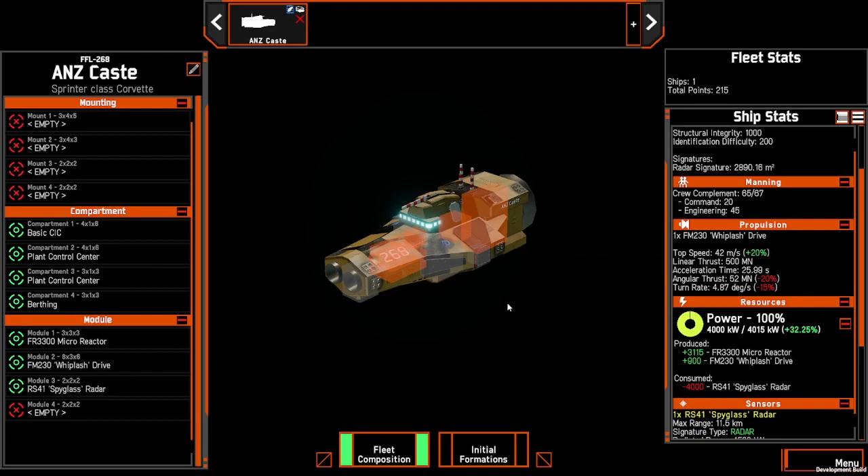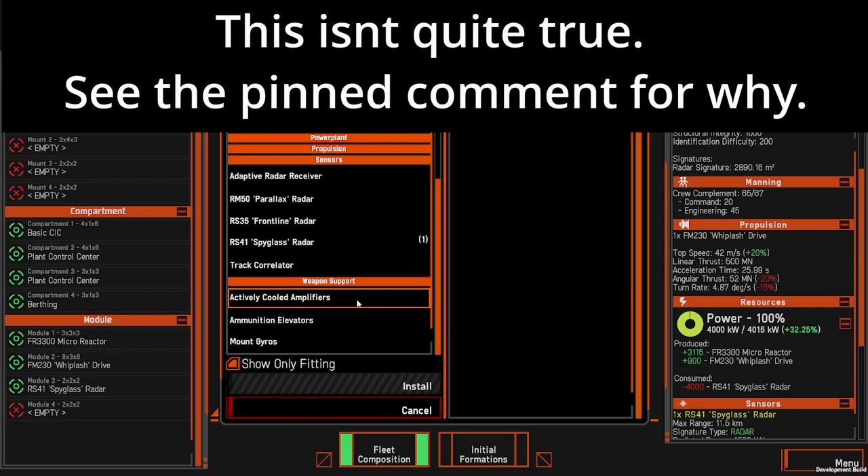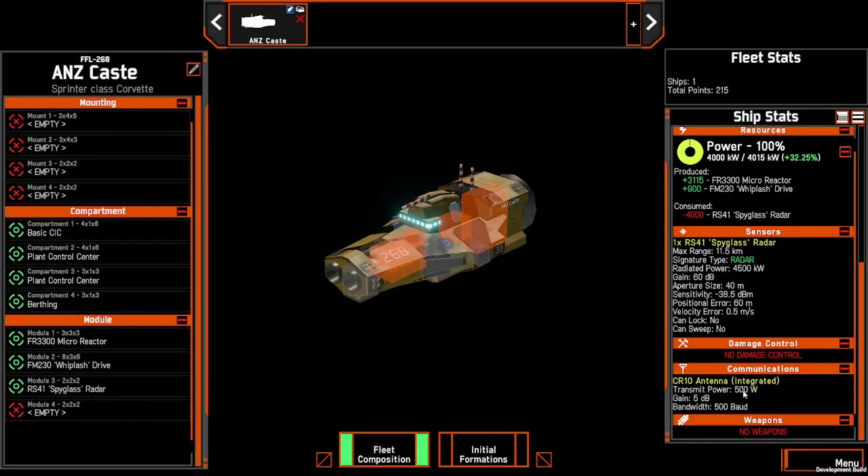This is it — the Spyglass Corvette for 215 points. It's important to note there are a few things this ship can't do. Due to its power, we cannot add any other mounts, so it'll have no offensive or defensive weapons. We can't add any additional modifiers due to the power requirement, and we also have no damage control. If this ship takes any hits and there are fires, there'll be no way to repair it and it will slowly burn and explode.